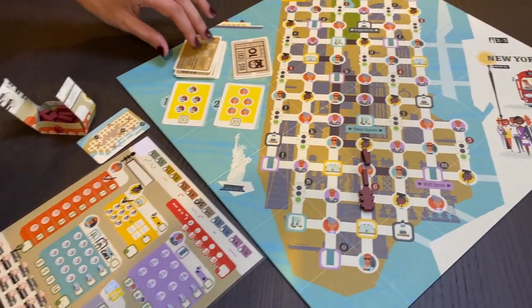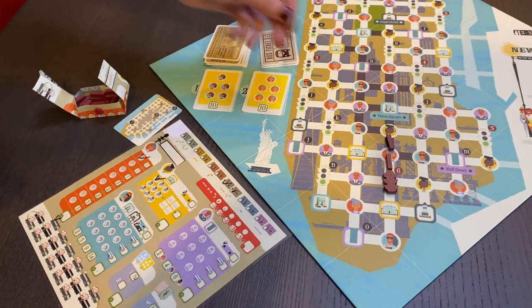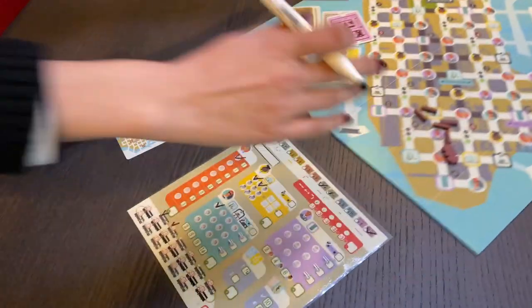Every player places their roads on a shared board and you want to avoid other players because they give you negative points in the form of traffic. The last catch is it's like Snake — if you hit your own tail you lose instantly. This is another game we got off Facebook Marketplace from the same person as My City. It's a game we'd already played quite a lot on Board Game Arena, but now that we've got it and introduced it to our friends, they all love it as well. It's been a blast.